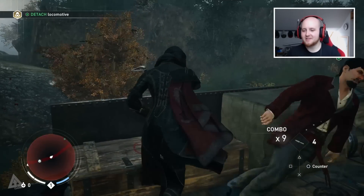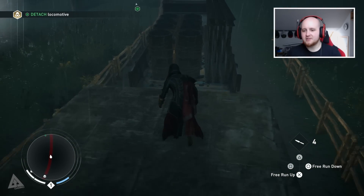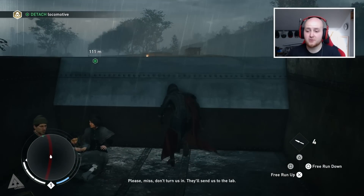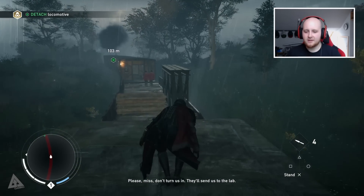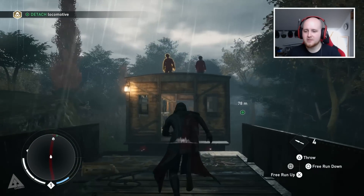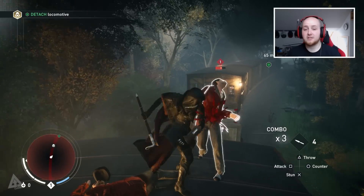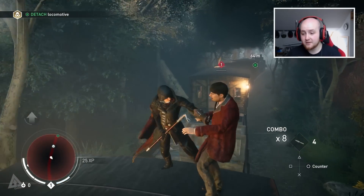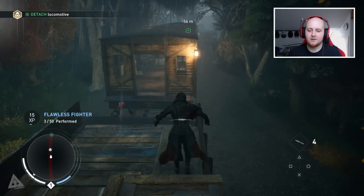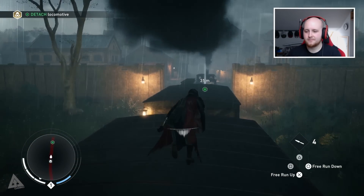Right, yeah — you play as two characters, the Frye twins, Evie and Jacob. At certain points there are missions where you have to play as one of them specifically, but once you get to the more open world area you can actually switch between players. They do have their own different progression options, but leveling up one of them carries across to the other — so you won't find that if you spend all your time leveling up Jacob, Evie becomes super underpowered or vice versa. Smells like Jacob's cooking!